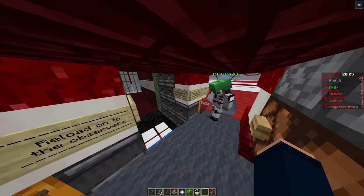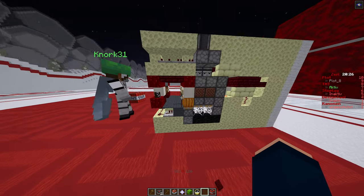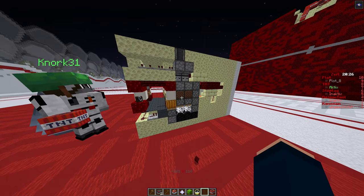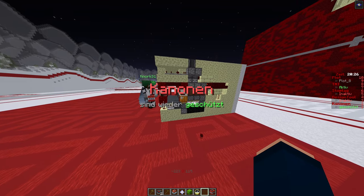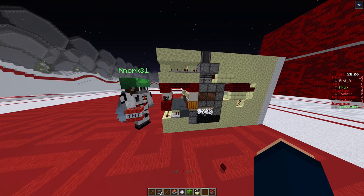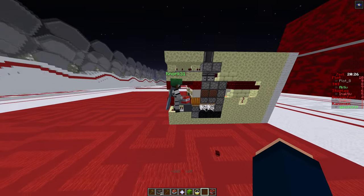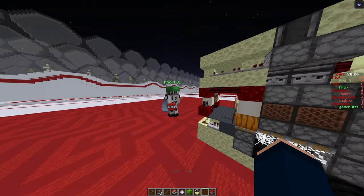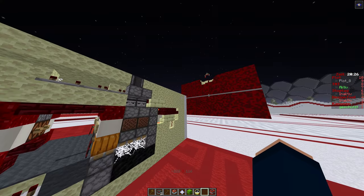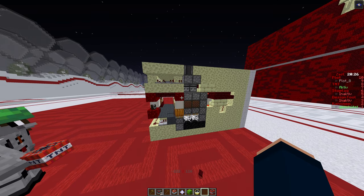So this cannon is supposed to make a vertical line of damage on the enemy's wargear. You mainly use cannons like this to be really sure that you actually killed the cannon you were trying to kill. Like if you have a stab cannon like we shot yesterday, it's often possible that there are still cannons in between the stabs, and with this cannon you can just eliminate that possibility.